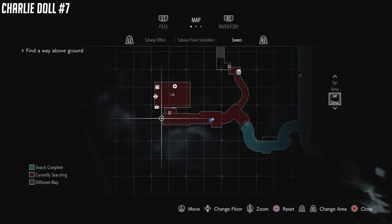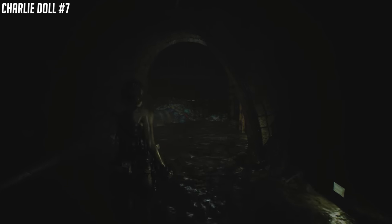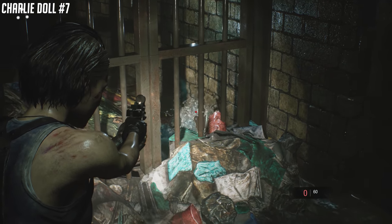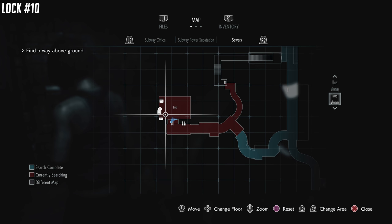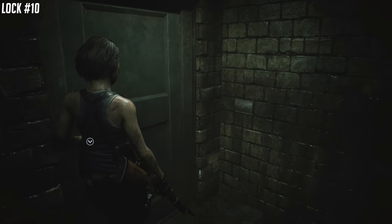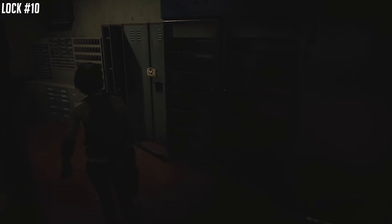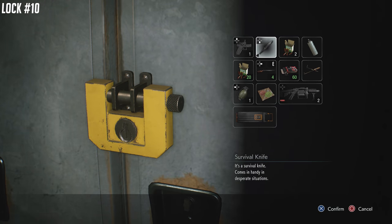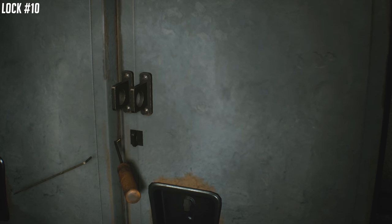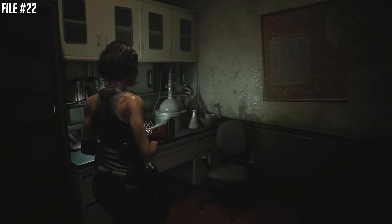We're going to head over to the lab. Before you get to the lab, there are some bars in front of you and the Charlie Doll is standing right behind them — shoot that. We'll now enter the lab. This is where you're going to get the battery pack, one of the key items. We're going to loop around — there's lock number 10. Just behind me and to my left is going to be another file; I believe it's called a love letter. It's about ten feet away.